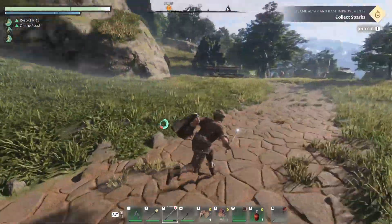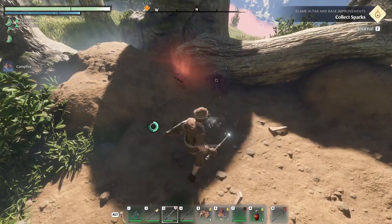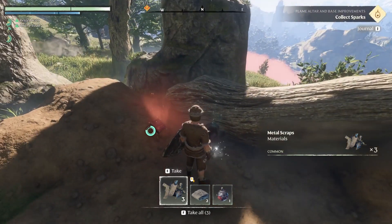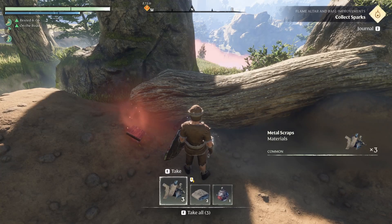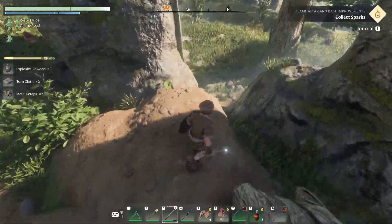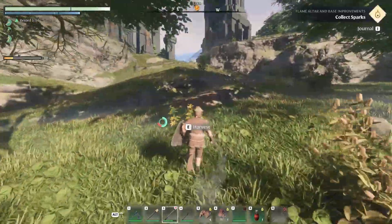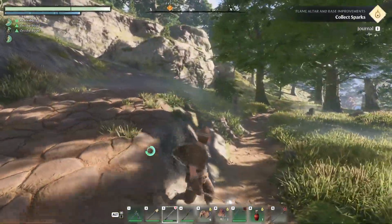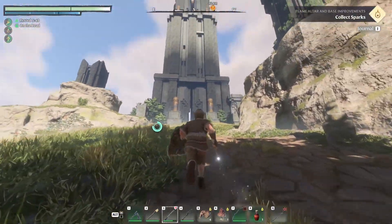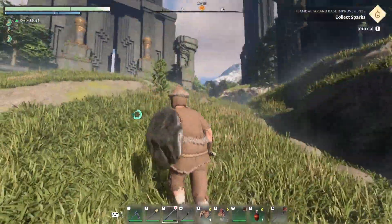I'm getting sidetracked in the mountains. There's an enemy here — I notice the loot display looks different from before, maybe a patch changed it. It's hard to keep track playing multiple games. This place is huge. I don't think I have enough stamina to glide off that thing, but let's get to the top.